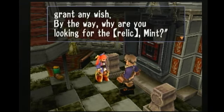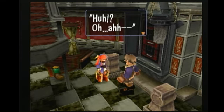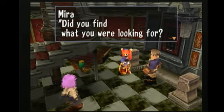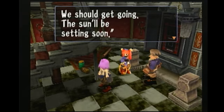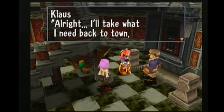By the way, why are you looking for the relic, Mint? Are you planning for world domination by any chance? Dang, he's sharp. Did you find what you were looking for? We should get going — the sun will be setting soon. Alright, I'll take what I need back to town. Pierre, can you please go get Rue for me? Mint, I'll need your help to carry all this too.